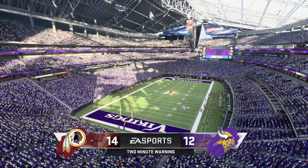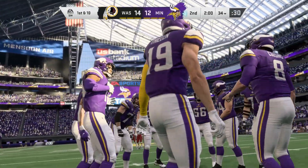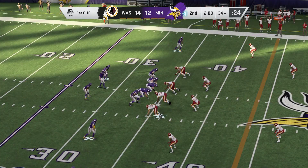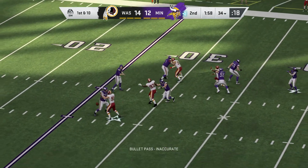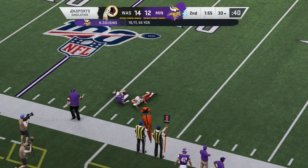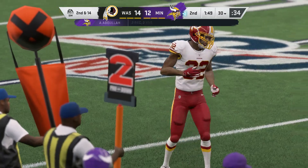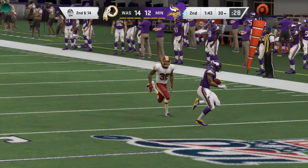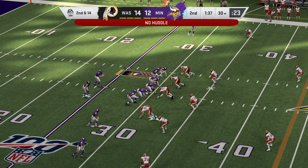Two minutes remaining in this first half of football. Cousins to throw — it's complete, Abdullah — but he went backwards, down at the 30. A four-yard loss really sets them back now for second down. That play was well covered — he just tried to check it down, unfortunately couldn't find any yardage. Cousins trying to get his guys up to the line of scrimmage quickly. Draw play — Cousins to Cook — and they see right through that defensively, hit and taken down in the backfield.